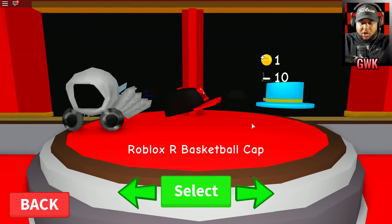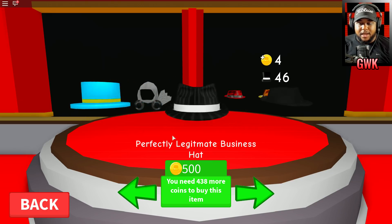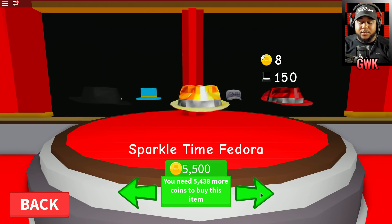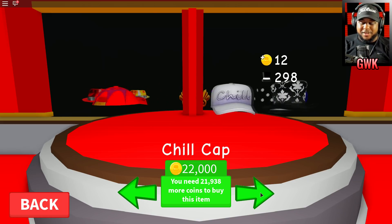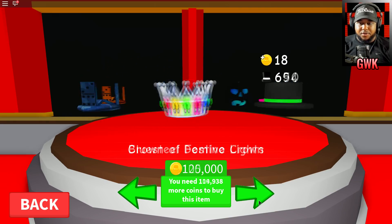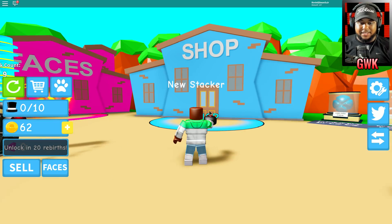Let's go to the shop and see what other hats we can buy. We got the Roblox R basketball cap — that's the standard cap. We gotta step it up, GWK fam! We got the blue top hat for 150 coins, the perfectly legitimate business hat, the classic Roblox fedora for 1,200, the sparkle time fedora, red sparkle time fedora, super duper fly cap, chill cap, eternal top hat, the 8-bit rainbow baller, and the Dominus crown.